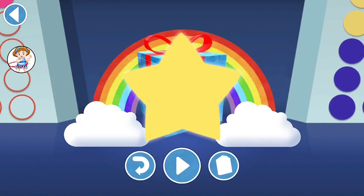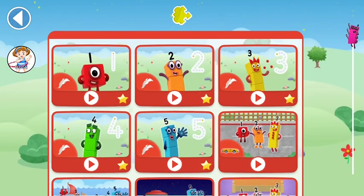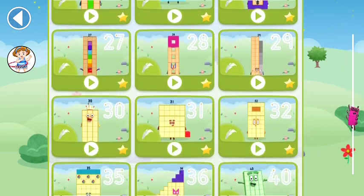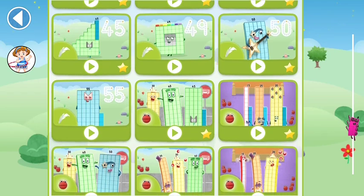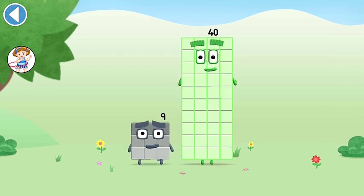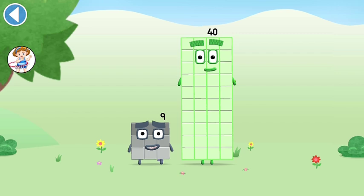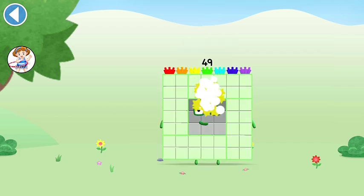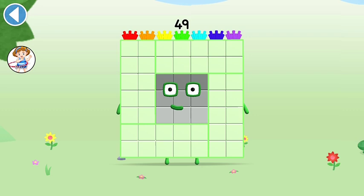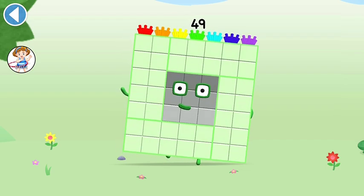Well done! Play again to unlock another sticker! Let's play! You're about to meet Number Block forty-nine! Can you add nine to forty and make Number Block forty-nine? Drag Number Block nine onto Number Block. Yay! This is Number Block forty-nine. This Number Block is made up of forty-nine blocks.